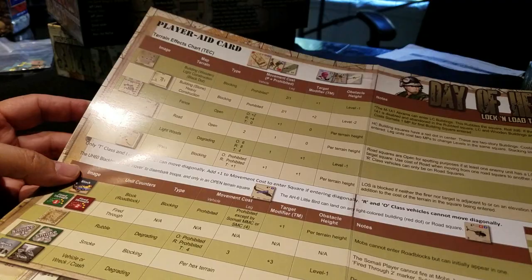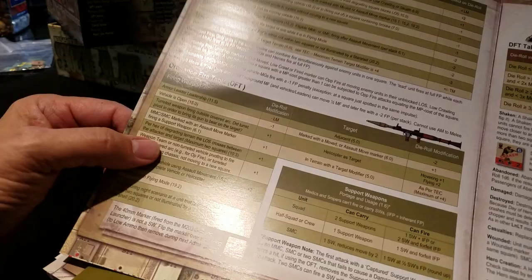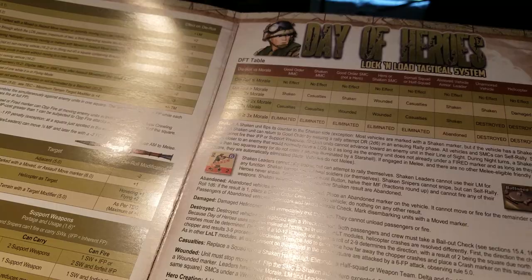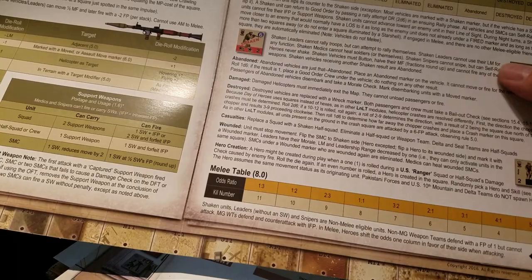I'm not going to get into the details of the game - you just want to see the different sheets here. You've got the DFT, the small arms fire results table, the ordnance fire results table. On the left are the modifiers, and on the right you've got the actual wounds, casualties, shakes, eliminates, etc. The lay table is down the bottom and there's a fair bit of detail in here mainly for vehicles that are damaged and things like that. Nothing too hard to worry about.